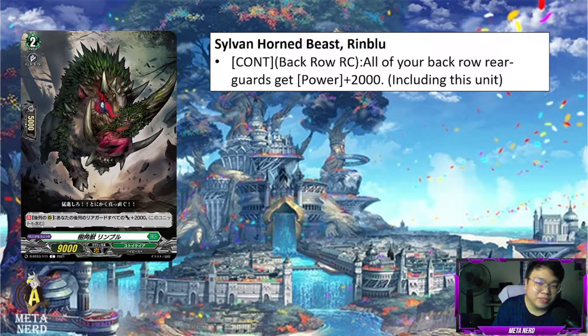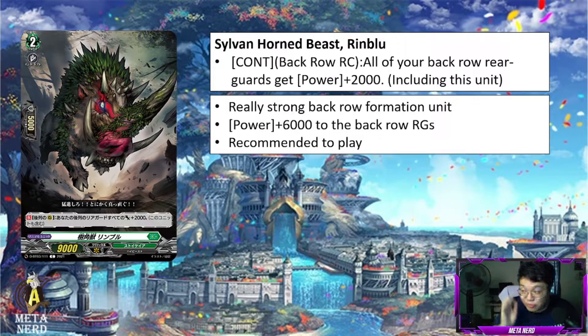Next, of course, is Sylvan Horned Beast Rin Buu — it's more like a crossbreed between a Rhino and a Boar. Continuous back row rearguard circle: all of your back row rearguards get 2k power, including this unit. This is a really strong back row formation unit. By having three Rin Buu at the back row, all of your back row is going to get 6k power for free. I definitely recommend playing this card. It enables some of your back row to hit magic numbers or hit past defensive triggers your opponent might get. If you do want to play Gunasla, that power can be passed around to another attacker. However, if Gunasla is in one of the back row positions, you will only have two Rin Buu and therefore only give 4k power to each of your back row rearguards, which is still good.